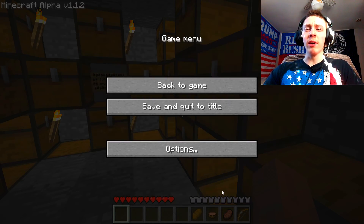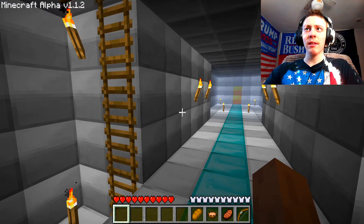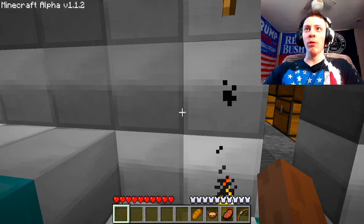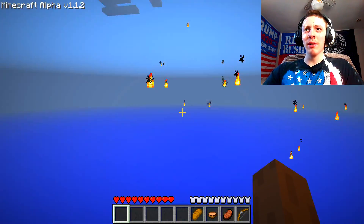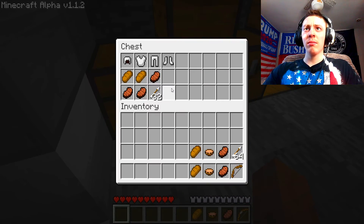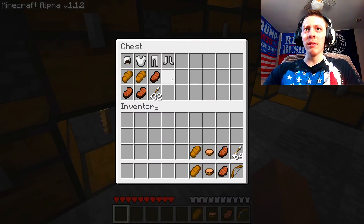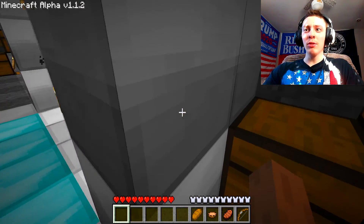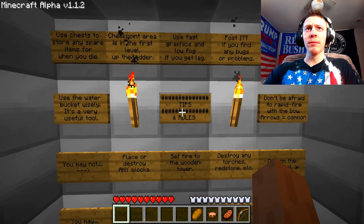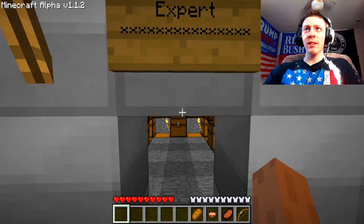Oh, toggle fog — I forgot that was a thing, and it makes my world glitch. Whoa, I can see all the torches everywhere — it's a magic trick! What's in here? Intermediate — oh, I thought beginner meant this is the first thing you'd play. I'll do beginner since it's my first time playing. Also, there's no health bar — it's all weird.